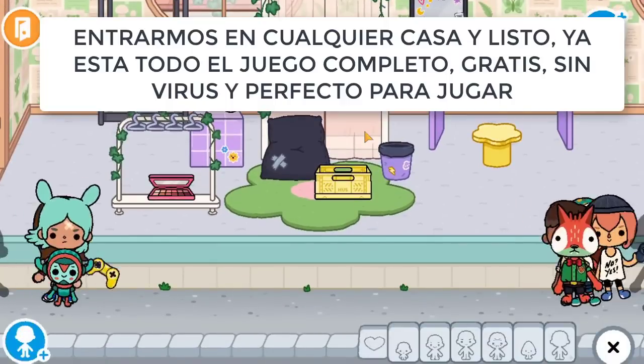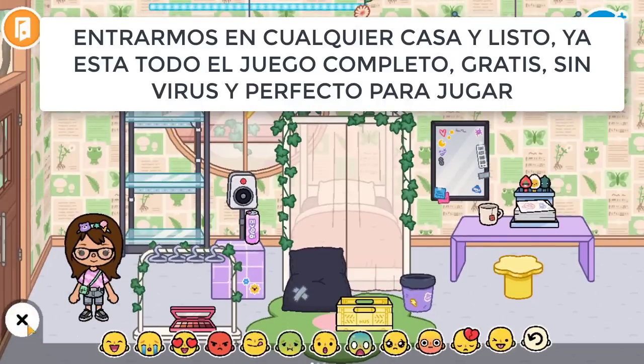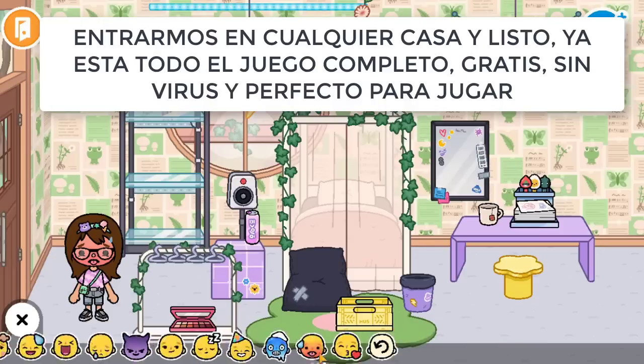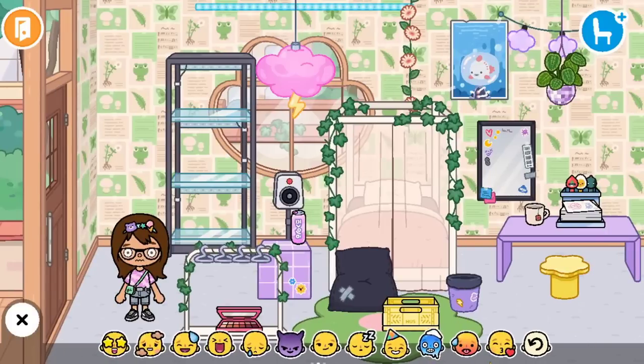Una vez que estamos en el mapa, entramos a cualquier casa o a cualquier lugar — al correo, donde ustedes quieran — y listo. Ya tenemos las expresiones, los personajes, tenemos absolutamente todo, completamente gratis para utilizarlo.